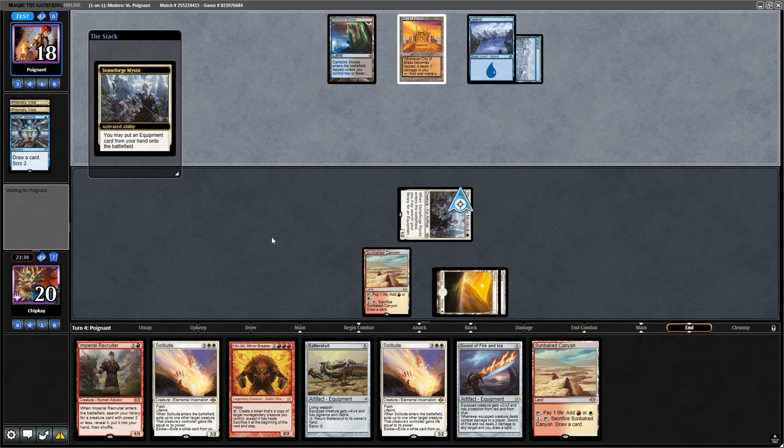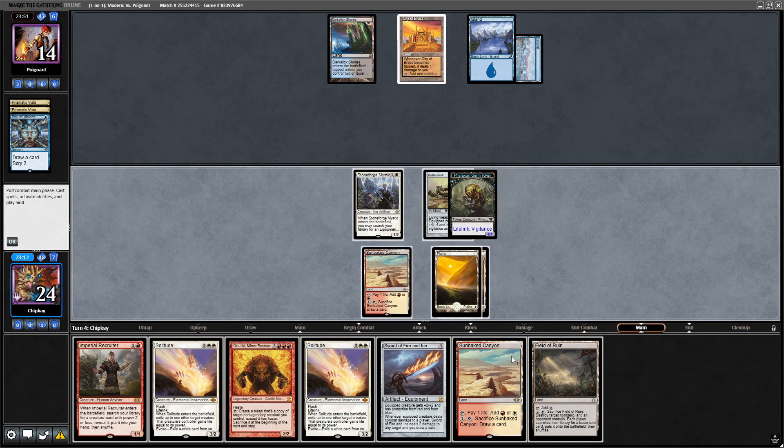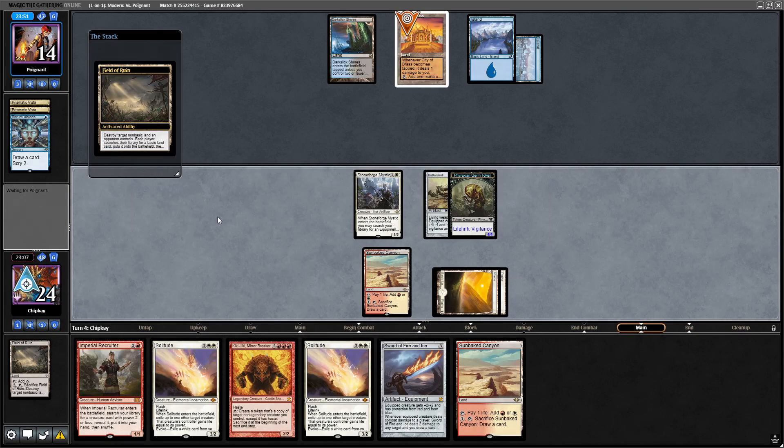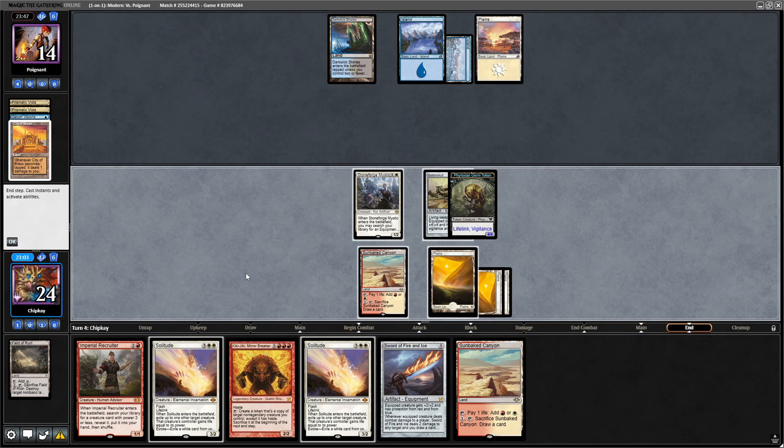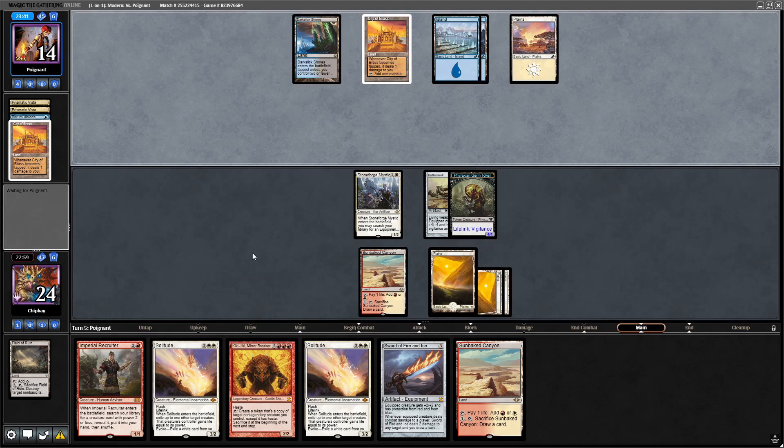Activate Stoneforge, put Batterskull into play. Let's go to combat, attack them for four. That worked. Field of Ruin — let's take out the City of Brass, get ourselves the Plains. They do have the Plains. Pass the turn. They have another City of Brass. This is getting a little gross.